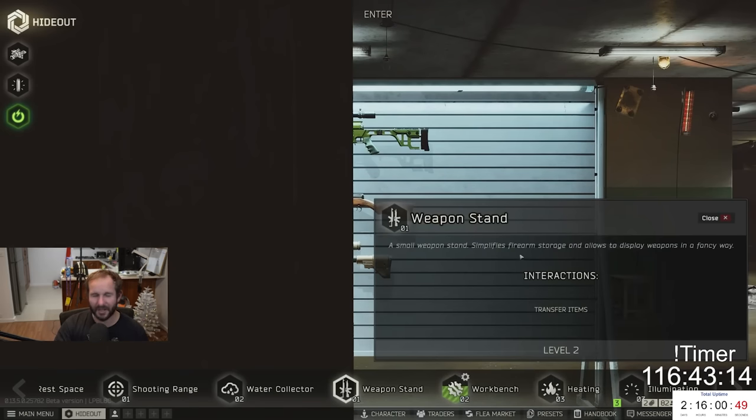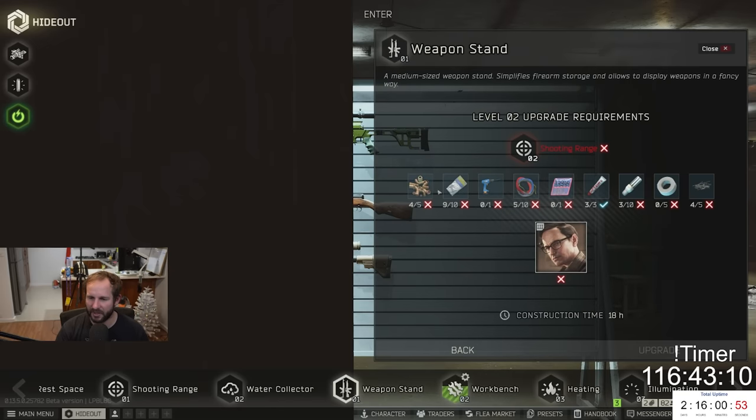Once you do get it, the items required to craft it aren't that expensive. To get Level 2, you do need a shooting range. So you're probably not going to be able to get the weapon stand before Level 20 realistically, because of what you need to get Illumination Level 3, which I think requires Mechanic Level 2. And then you can start the craft.